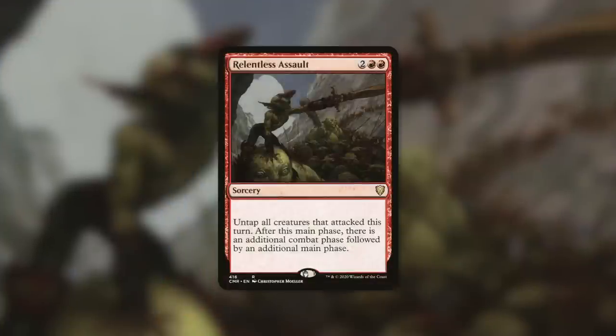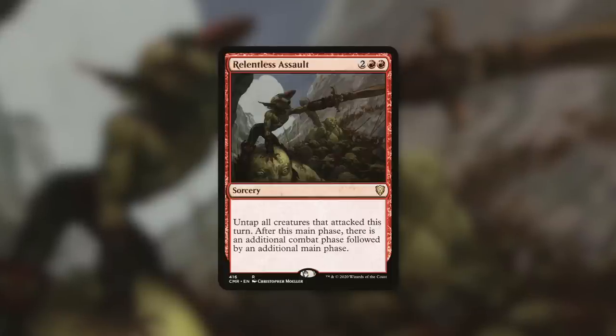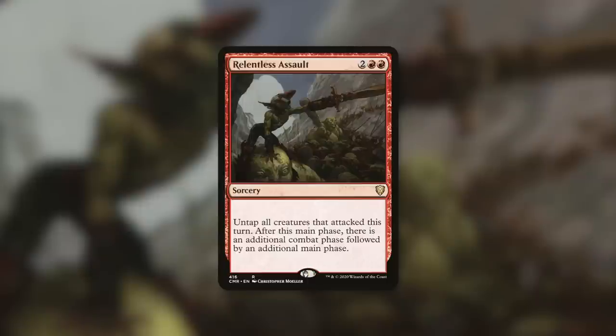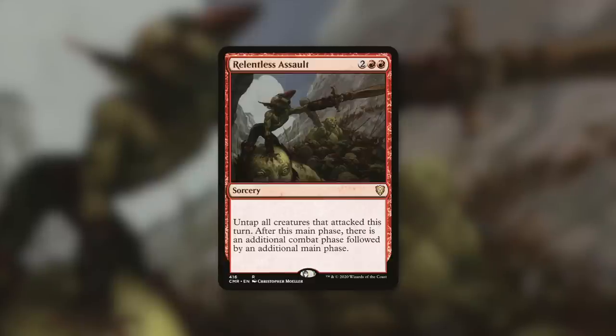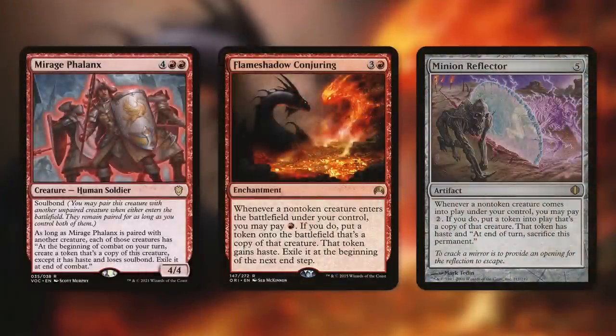The first way that came to mind to use and abuse this card is of course getting additional combat steps — something like Relentless Assault. Relentless Assault untaps all creatures that attacked this turn, adds an additional main phase, and an additional combat phase. Basically, you get an extra combat and get that trigger again, which has three very brutal effects for your opponents. With this card you get to swing again with all your creatures and get six of those effects essentially — assuming you've got all three opponents still in play. Definitely make sure you are considering decks that utilize additional combat steps for this card.